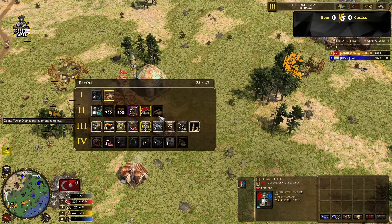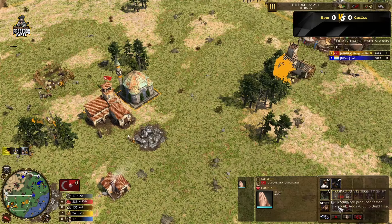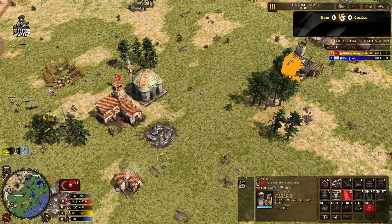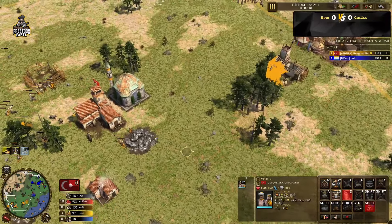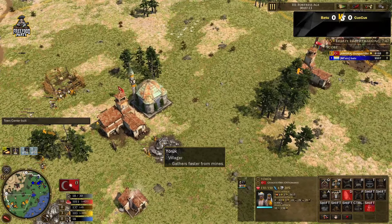Guz Guz going for the second town center. He did not send capitalism but went for 700 wood, 700 coin. Already gathered all the wood and coin, and he's in age 3 already. He's going for another town center, building with the villagers, and sending the church card — so we're going to see maybe some Nizams and Sipahi, and the Great Bombards from the church upgrades. He's on 17 villagers right now.